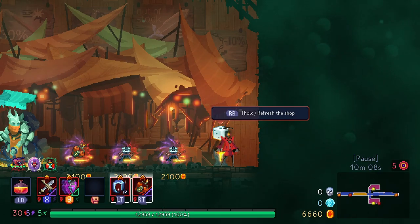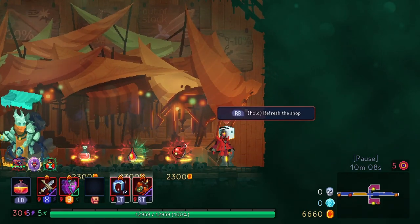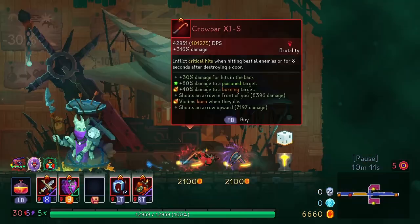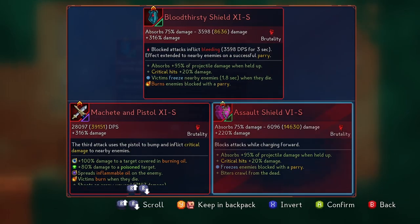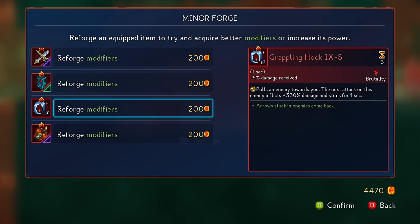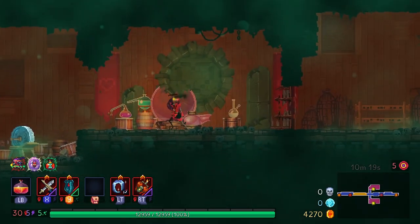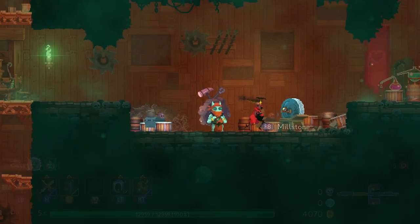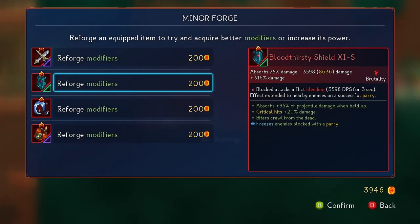We're going to swap out the Sinew Slicer with a Grapple Hook — reason why is that Hand of the King likes to dash across the arena and might knock my Sinew Slicer off. I'm willing to keep one turret so that we have the burning oil. Right now I'm debating the flamethrower or not — there's also things like Face Flask that might do fire around you, then you can opt into Vengeance. We're not taking the fire grenade because the cooldown is longer.